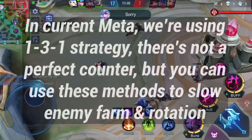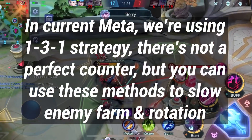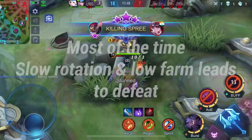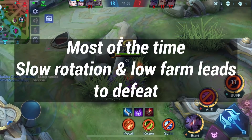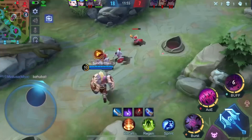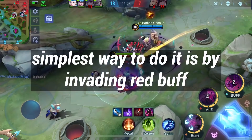In the current meta we're using the 1-3-1 strategy. There's not a perfect counter, but you can use this method to slow the enemy's farm. Most of the time, slow rotation and low farm leads to defeat. One way to do it is by invading the red buff.